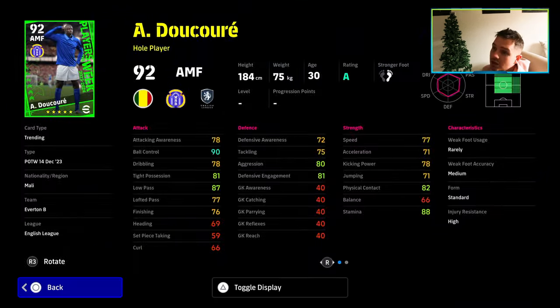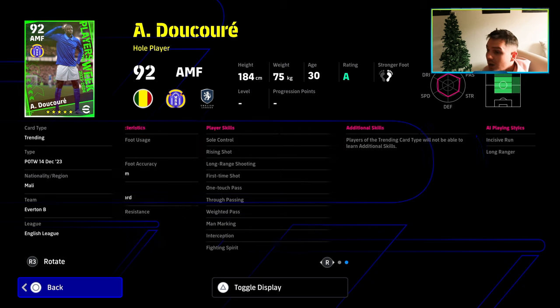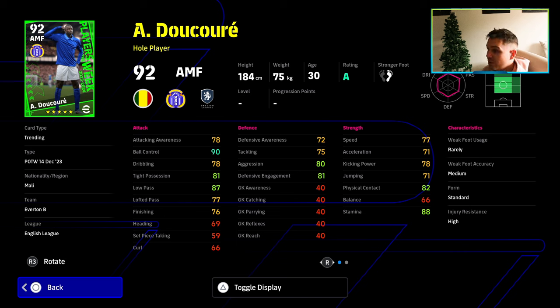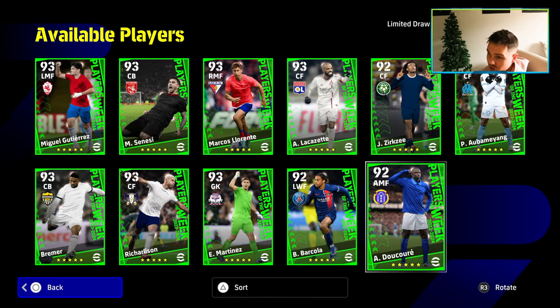You also have Ducori, who is down as a whole player attacking midfielder — his height is worth it, he actually looks about 7'4 in that picture. But his speed, acceleration, and balance are quite poor for an attacking midfielder. He's more of a pass-first kind of guy but has really good defensive stats and can play DMF or CMF. Tight possession is okay, dribbling is okay, passing is very good, ball control is very good, but not really a here-or-there type of player in my opinion.